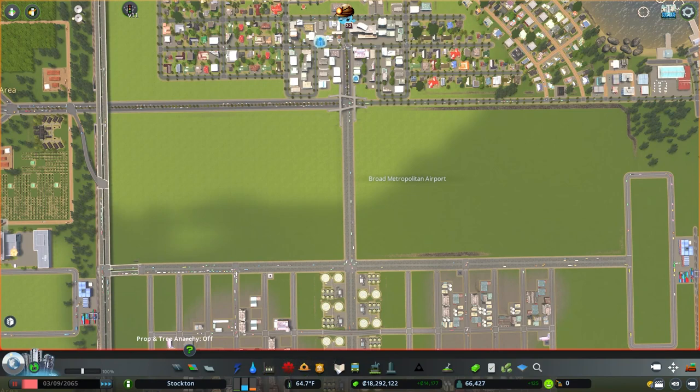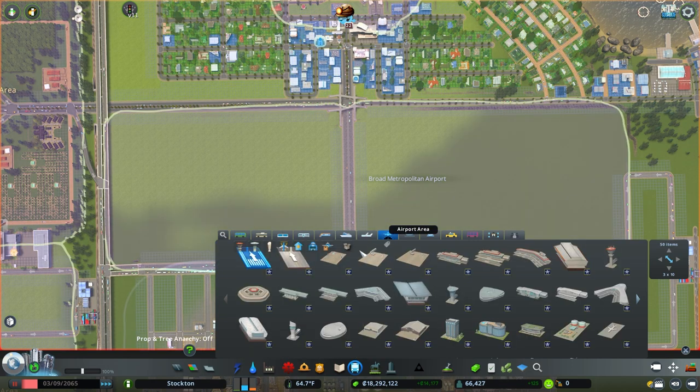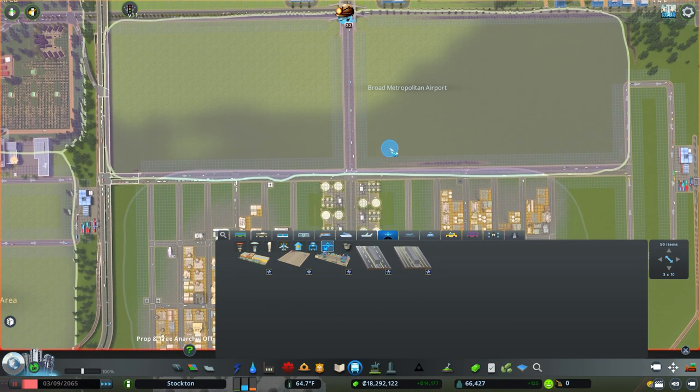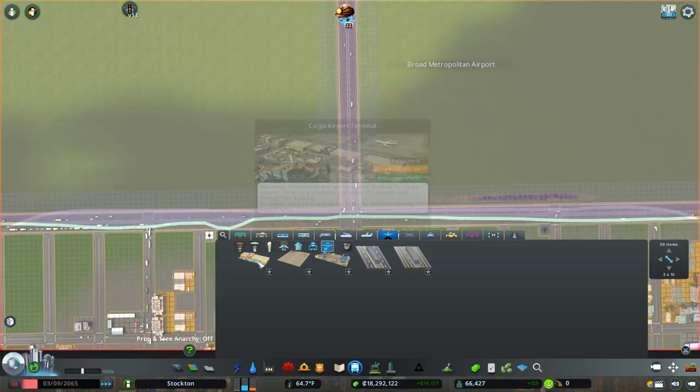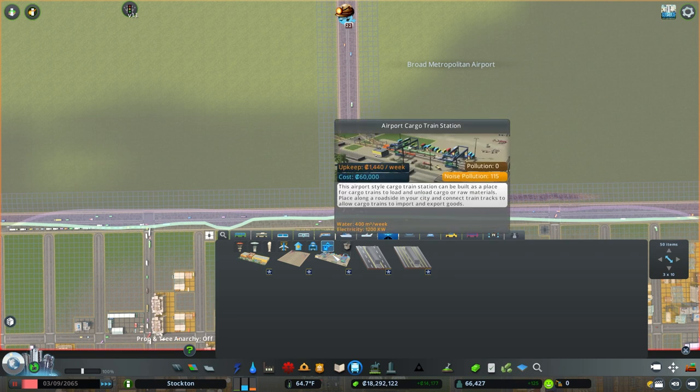What we need to do is go into Transport, Airport Area, and click Air Cargo. That's going to make the stuff we need come up in the search. What we have here is a cargo airport terminal, an airport cargo train station — I don't think I've ever used that before.